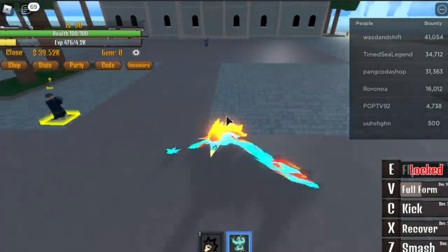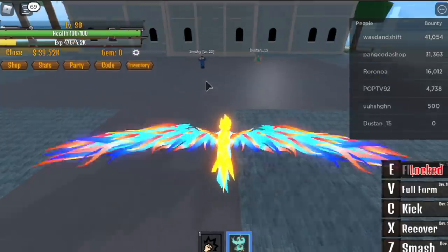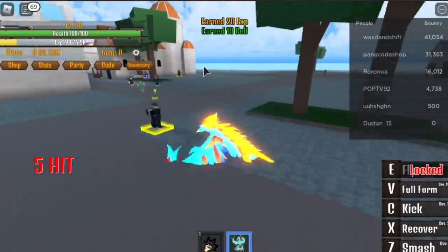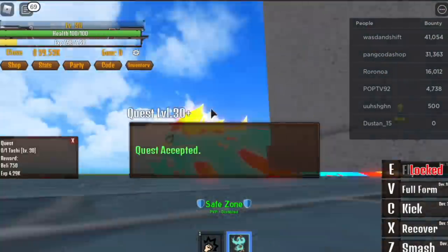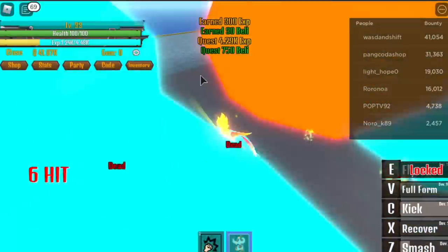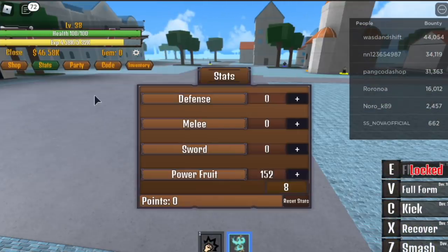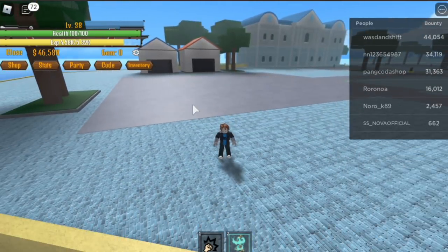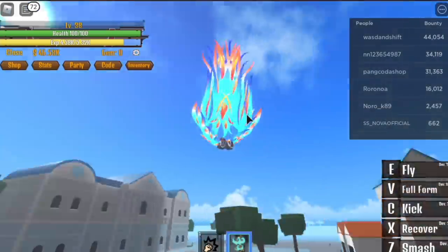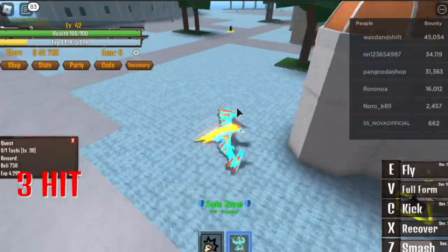Oops, there's a bully here trying to kill me — just level 28. Now in full form your Z, Smash and Kick are stronger. At level 30 start defeating Tashi. At first I thought this fruit was very hard to level up, but I realized it's one of the easiest fruits to level up. When you reach level 38 you can unlock all the skills — the Fly really looks cool, but I think they should change it to another skill.